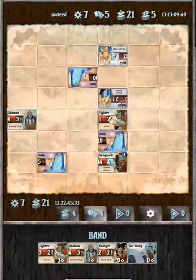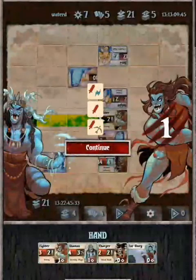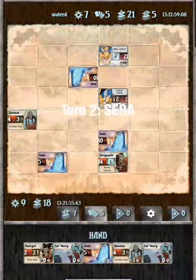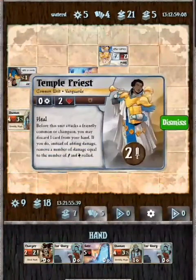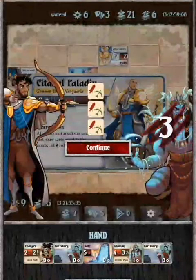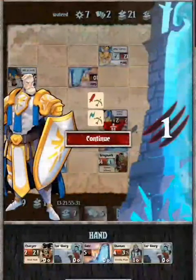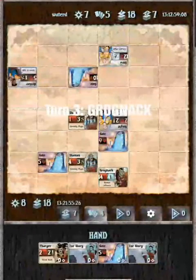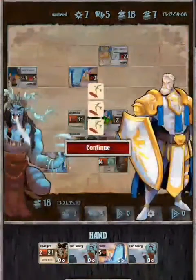Card advantage is essentially a measure of how far ahead you are compared to your opponent in the game. It represents the potential resources that you have yet to deploy. Being aware of card advantage is going to help you make decisions that put you ahead versus your opponent economically speaking, and that puts you in a better position to win the game always.